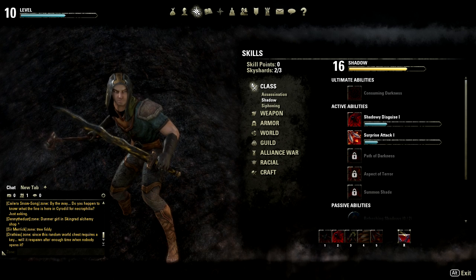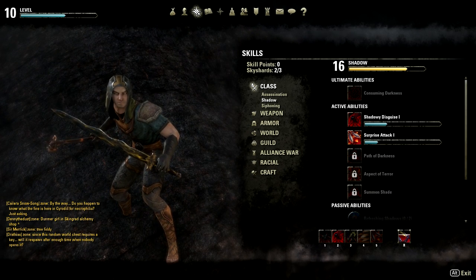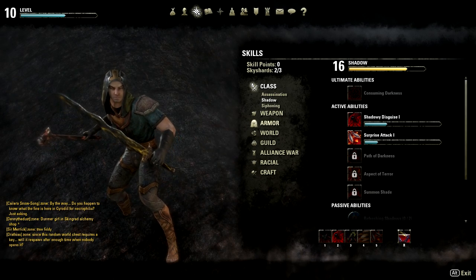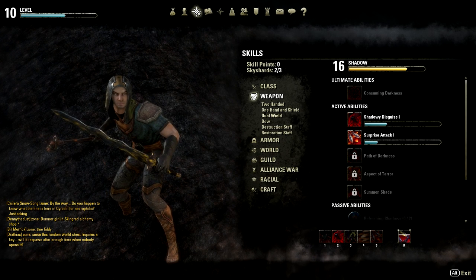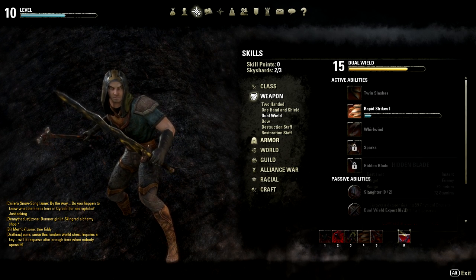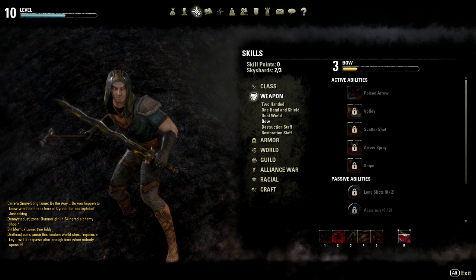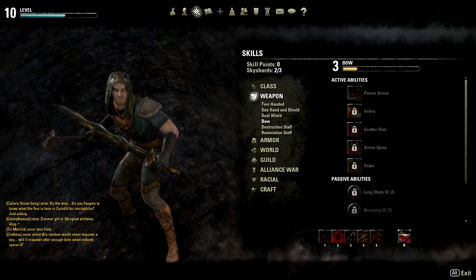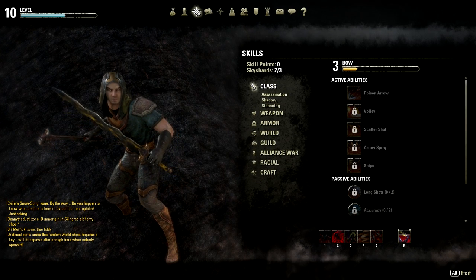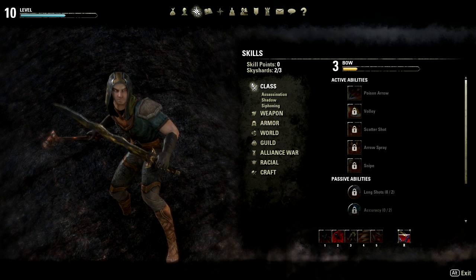Also, as you can see, for this build you want to be dual wielding. As a Nightblade you can choose whatever you want, but these abilities tend to work best dual wielding just for that extra damage. I also made a Nightblade build guide for the bow, so you guys can check that out on my channel. Apart from that, I hope you liked this guide — subscribe if you want to see more Elder Scrolls content, and I'll see you guys later.